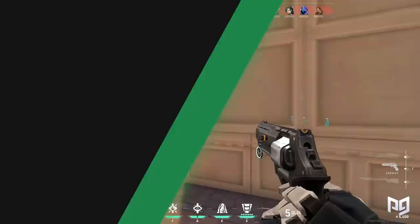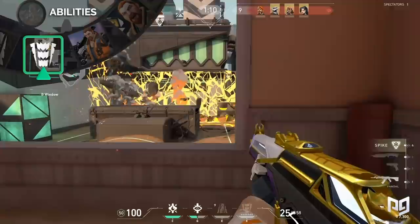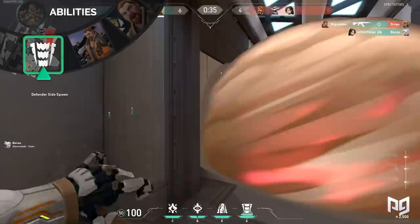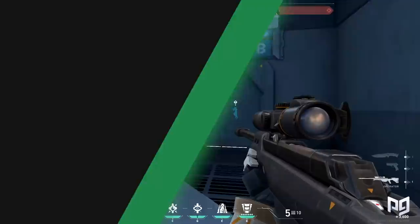And speaking of Breach's ultimate, here it is: Rolling Thunder. Rolling Thunder costs seven ultimate points and creates a giant shockwave in a conical shape that can go through all surfaces and walls. If hit by one of the shockwaves, it will knock all players up in the air and give them a daze effect lasting around 5 seconds. Rolling Thunder is without a doubt one of the best engagement tools in the game and you can easily win a round if used properly. Rolling Thunder can daze teammates and enemies alike though, so positioning properly before letting it rip is a must.